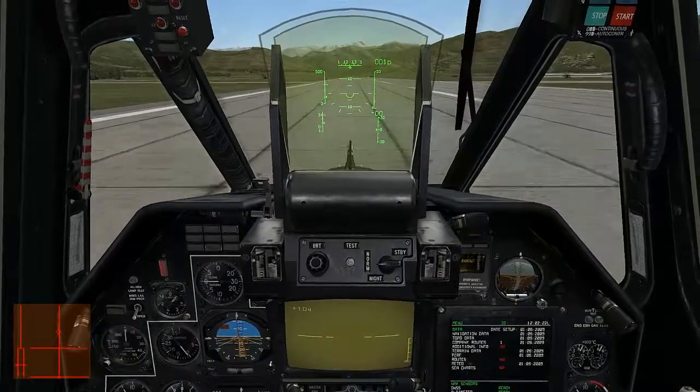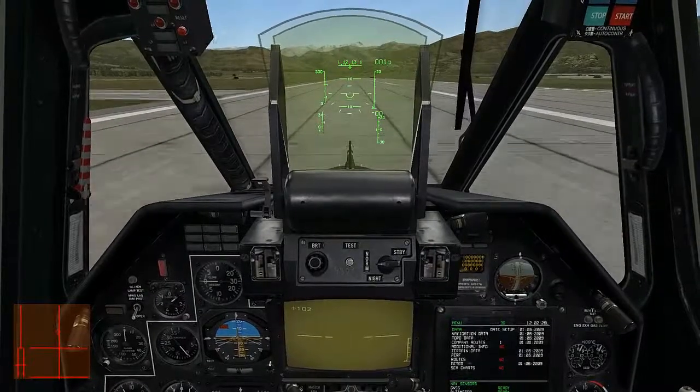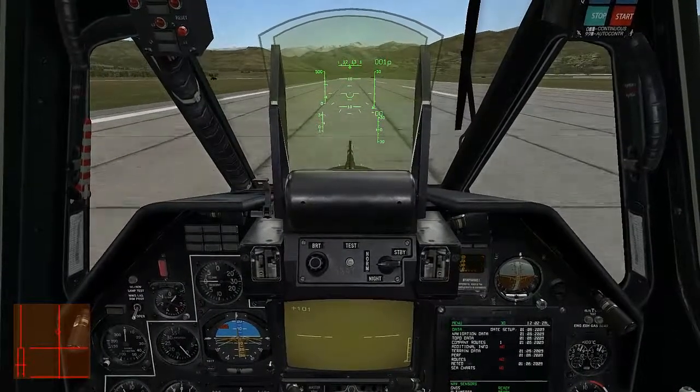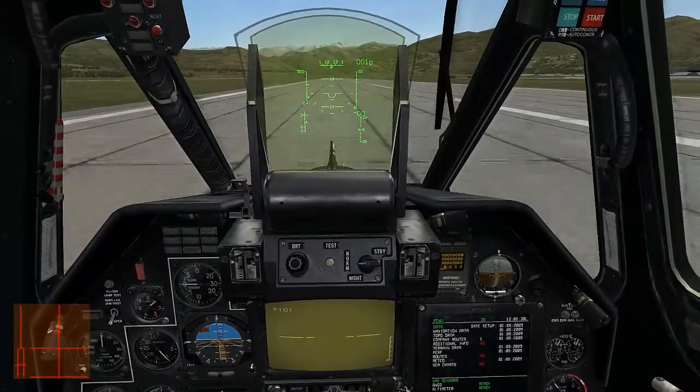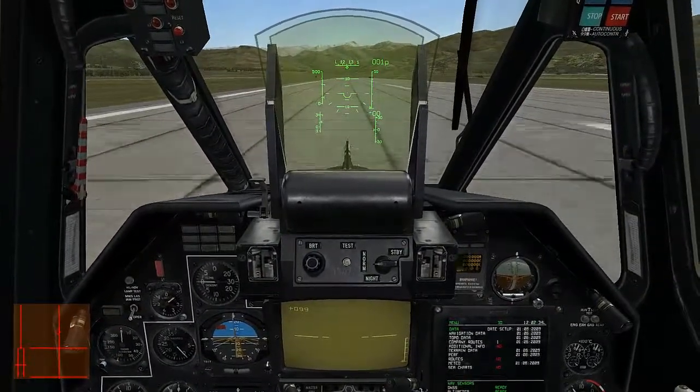Pitching back on the cyclic will allow you to control your speed. You're going to want to get this down before we enter the taxiway. And once it's down below 50 you'll be able to use your wheel brake. To steer, use the cyclic and rudders.